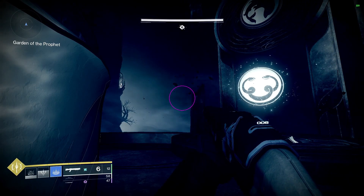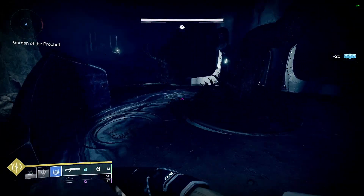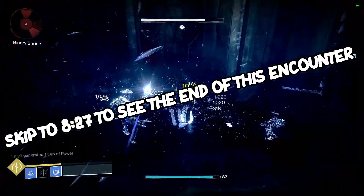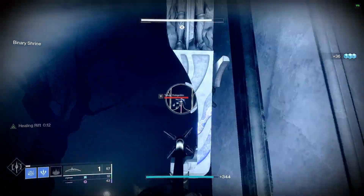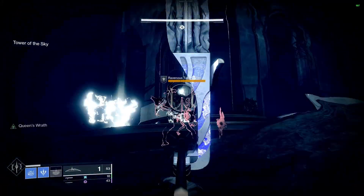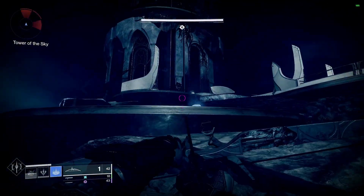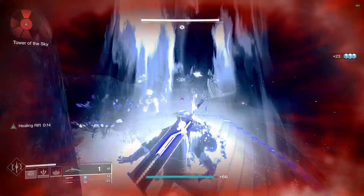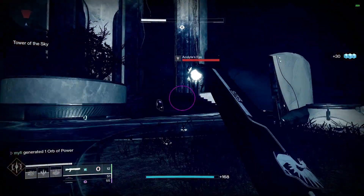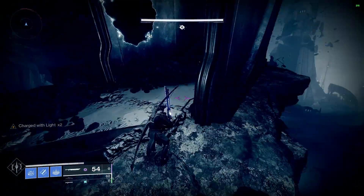And now we have another symbol. Let's move on to that one. That one is actually going to be in the center of the map — the dead center of the map. So we're just going to backtrack to the beginning of the map and then head straight there. Actually, we can head right on over here and go directly to the center.